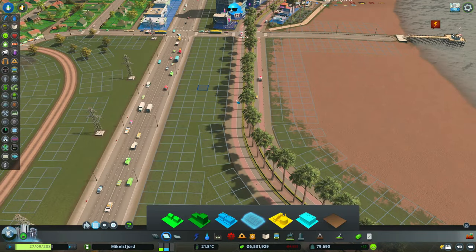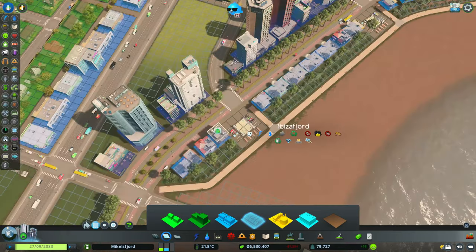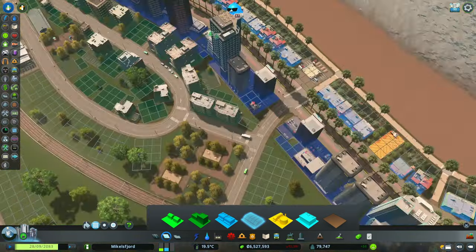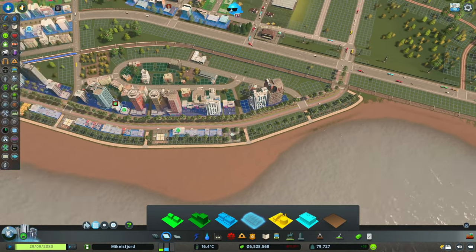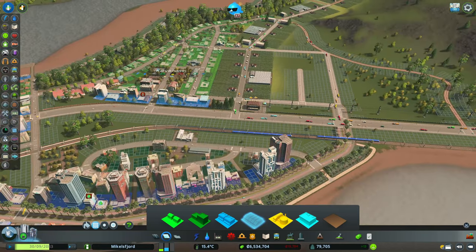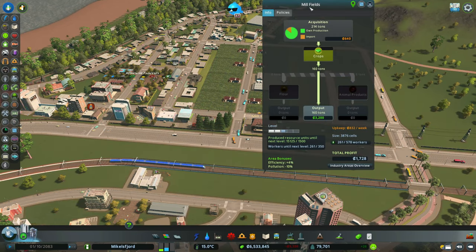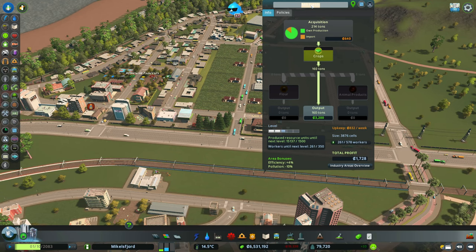I'm going to wait till I figure out what I want to do with this block, checking that we've fixed all our zoning on this side. We've satisfied a lot of our demand for residential, so we'll let that run. I did want to rename our vineyards — Millfields is definitely not a Nordic name — so after some googling of Nordic wines, we're going to call it Coppingsbergs Vineyard.